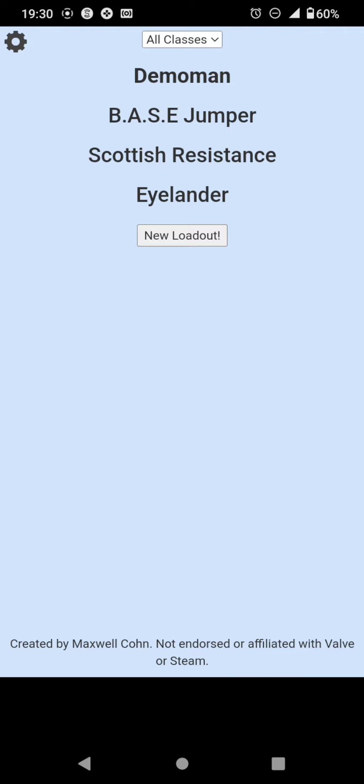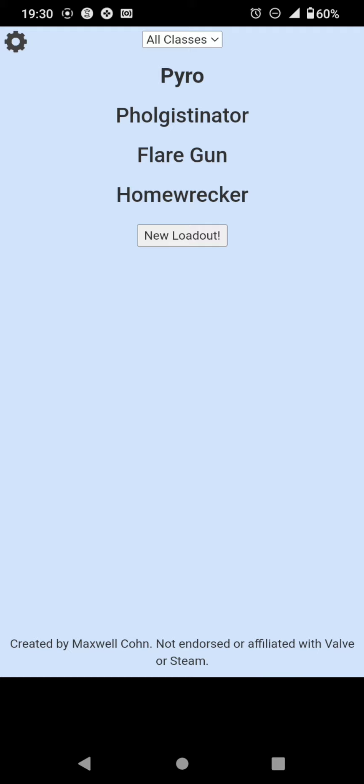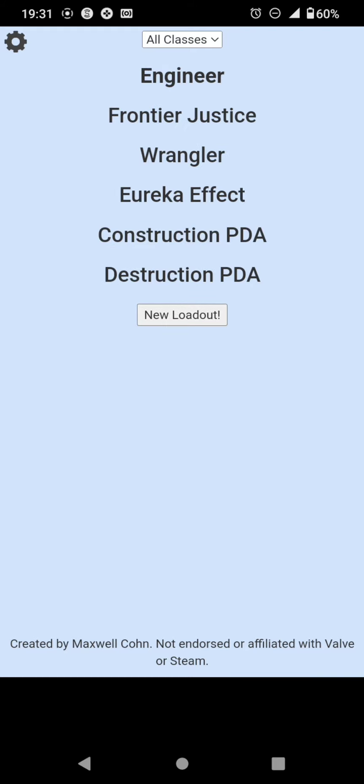Seven. Base jumpers, scorch shot, and islander — six. Flare gun with homewrecker — go yourself, the flare gun with homewrecker is fine, but six. It was the short circuit, though — still good, I used to use it a lot, it was good and effective. The widow maker, gunslinger, and wrangler loadout for engineer — something around that, but seven.